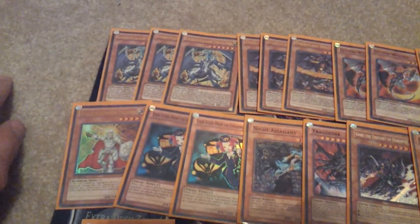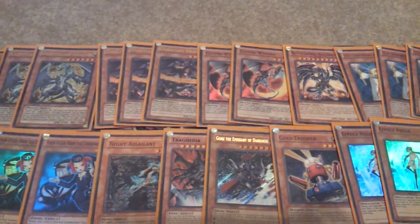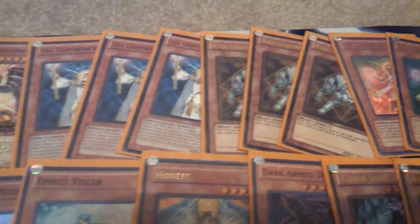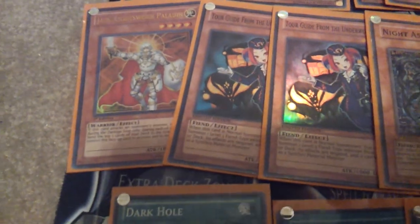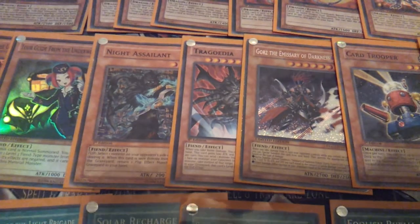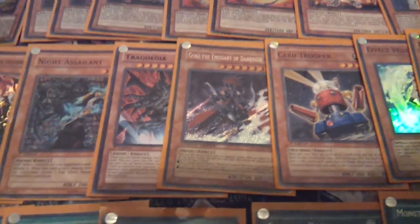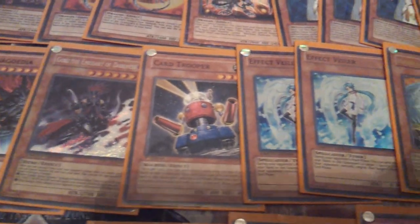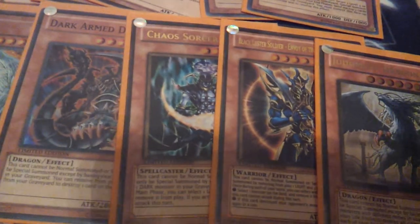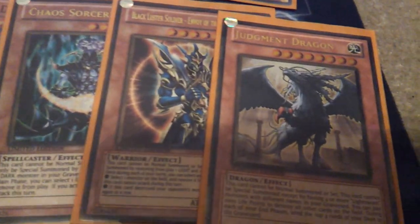Ultra Light Pulsars, 3 Ultra Dark Flares, 2 Super Eclipse Wyverns — if you can tell, that's a DT Red Eyes — those are Common Lylas, Gold Rikos, Ultra Luminas, Ultra Jane, Super Tour Guides, Common Night Assailant, Black Rare Trag, Secret Goers, Common Card Trooper, Super Veilers, Ultra Honest with some Playwear, Super Dark Armed, Gold Chaos Sorcerer, Gold BLS, and Gold Judgment Dragon.